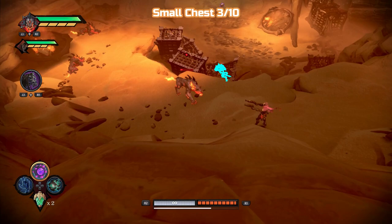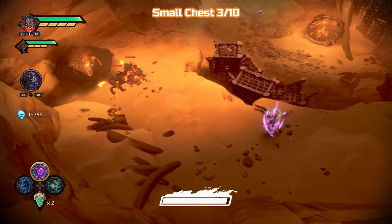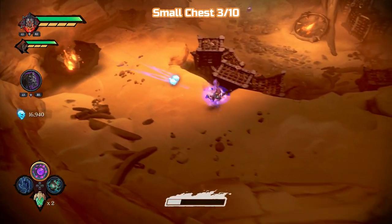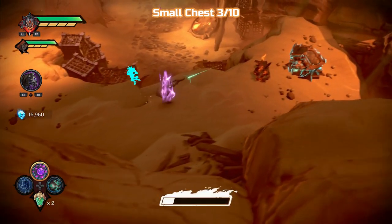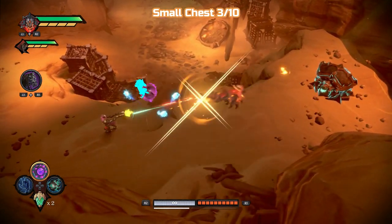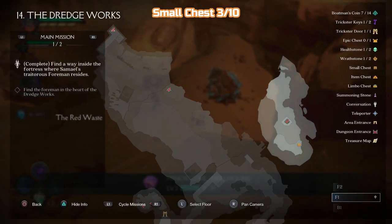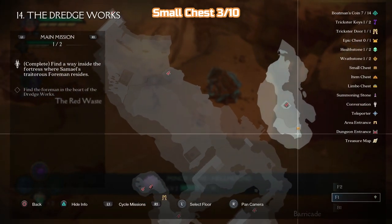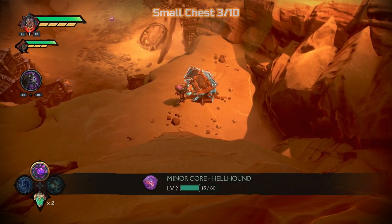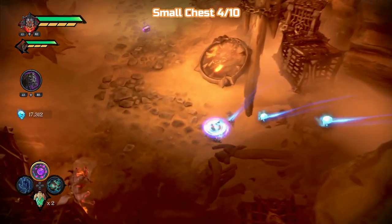I wasn't going to fight these but I accidentally hit the one at the back, so I might as well just take care of them. There's just one here and this is where the chest is. There's one lying in front as well. We are almost done with this first area — we're going to be going into a dungeon. Pretty small dungeon, but there is stuff down there as well. So that's chest three, then we're going to go straight on to chest four.